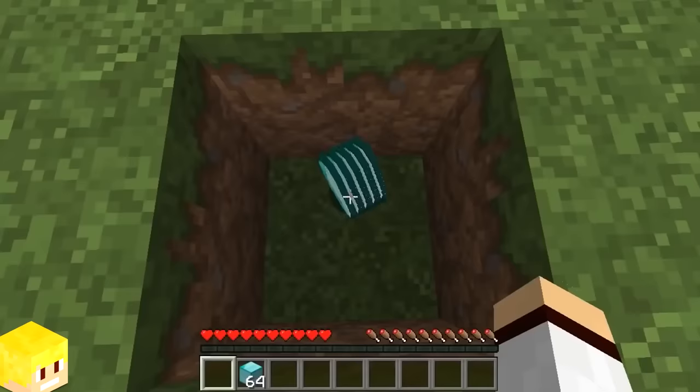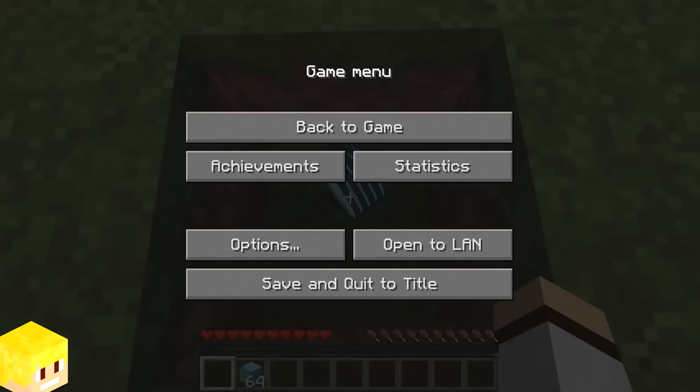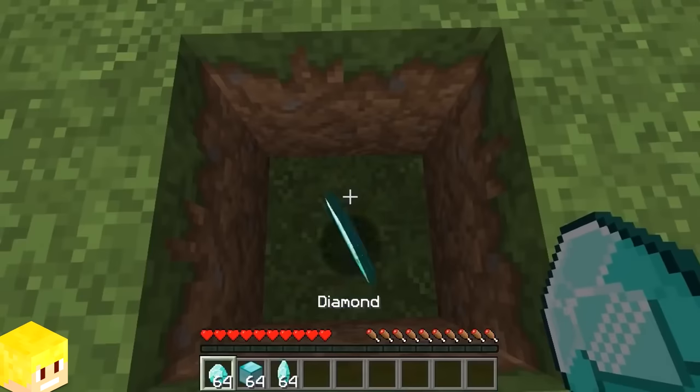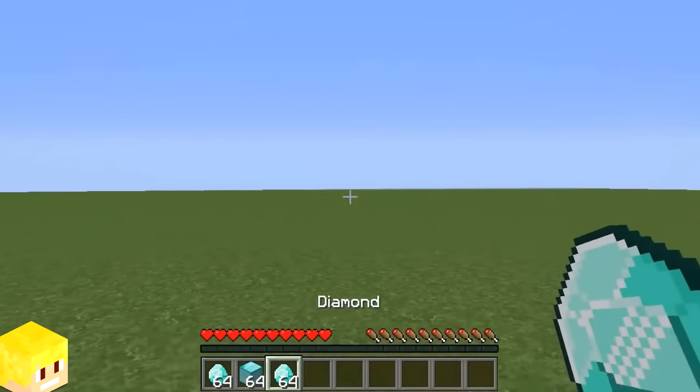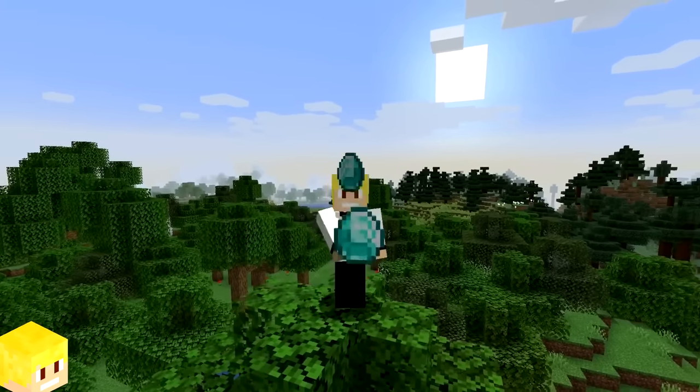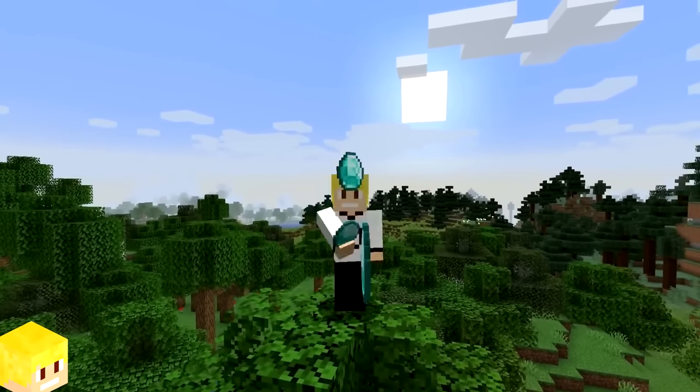A duplication glitch used to exist in single player Minecraft where you could simply throw your items on the ground, and just as you pick the items back up, you would save and quit to the title screen. When you loaded back into the world, you would find your items back on the ground but also in your inventory, thus causing them to duplicate. Does anyone here remember this glitch? Let me know in the comments below.